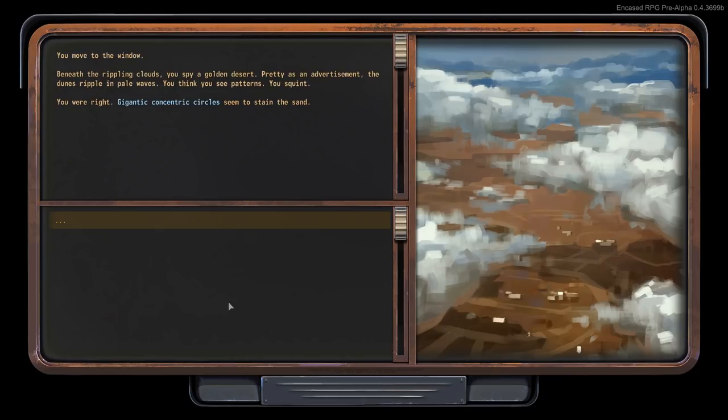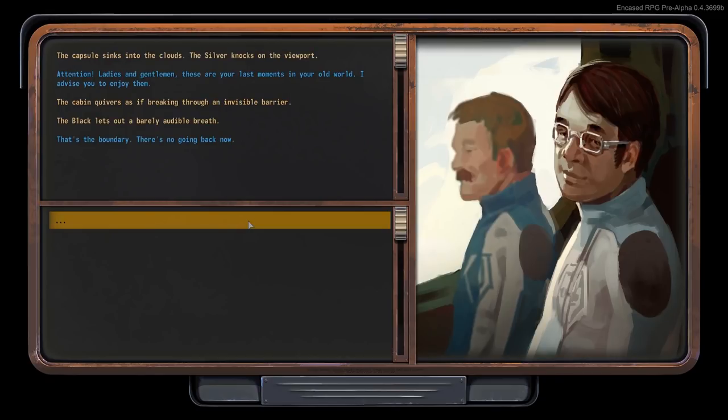You move to the window. Beneath the rippling clouds, you spy a golden desert — pretty as an advertisement, the dunes ripple in pale waves. You think you see patterns — gigantic concentric circles seem etched in the sand. A capsule sinks into the clouds. A silver knocks on the viewport: 'Attention, ladies and gentlemen. These are your last moments in your old world. I advise you to enjoy them.' The cabin quivers as if breaking through an invisible barrier. 'That's the boundary. There's no going back now.'